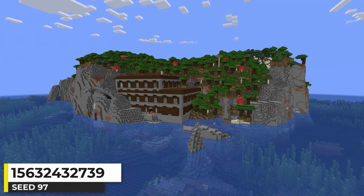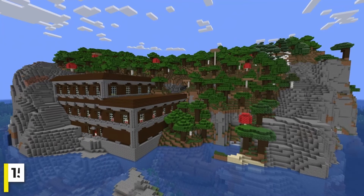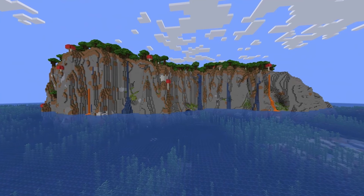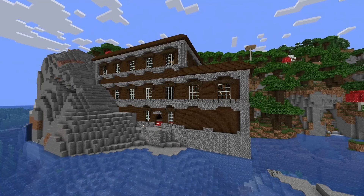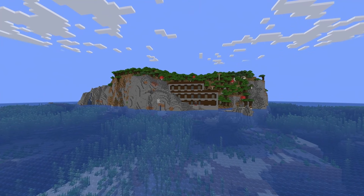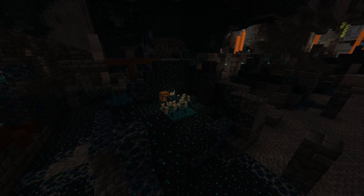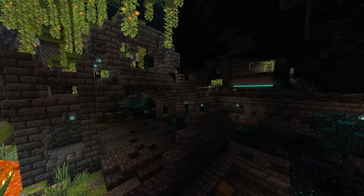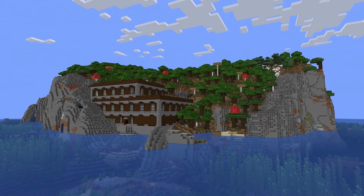This is easily one of my favorite seeds in this video. It's a dark forest island that progressively elevates higher, with cliffs and lush cave sections on one side. The woodland mansion is nestled into the bottom of the island and looks like it belongs there. Underneath the island is an ancient city — and it's a lush ancient city, which makes it even better. That's why this is one of my favorite seeds.